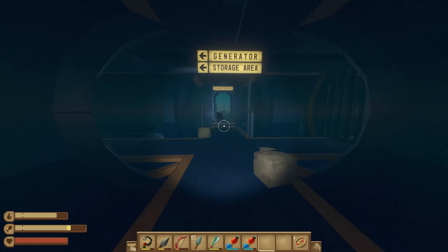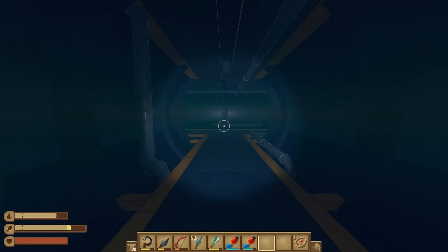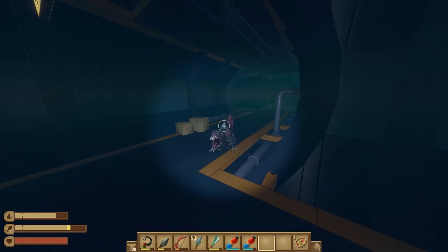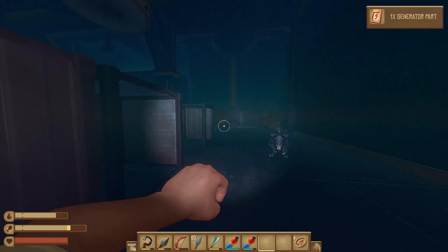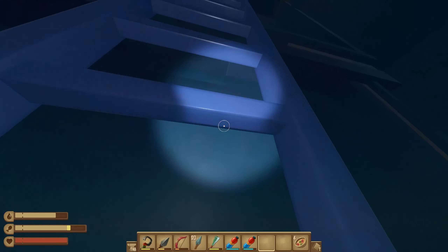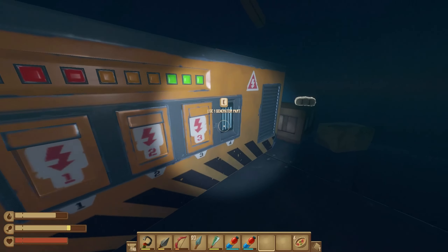Now we're looking for the storage area, so we're going to follow signs for that. We're going to open this vault, and the third generator part is right here. Then we're going to go up this ladder. Here's the generator, and we can place the three parts we found.